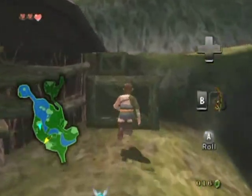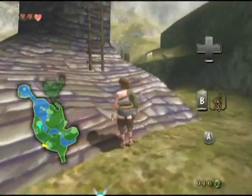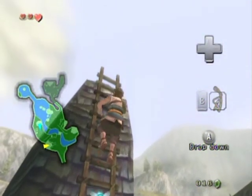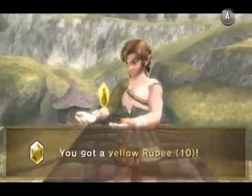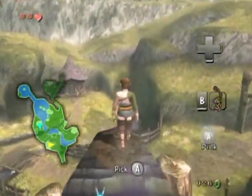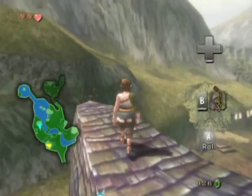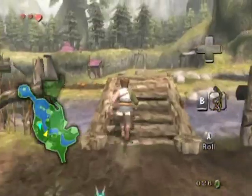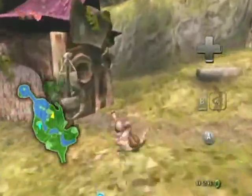They like to hide rupees on high places in this village — like this yellow rupee which is worth 10. Very nice and rather easy to get. There's also some grass growing on top of the house for some reason — maybe to call hawks whenever they need it or something.